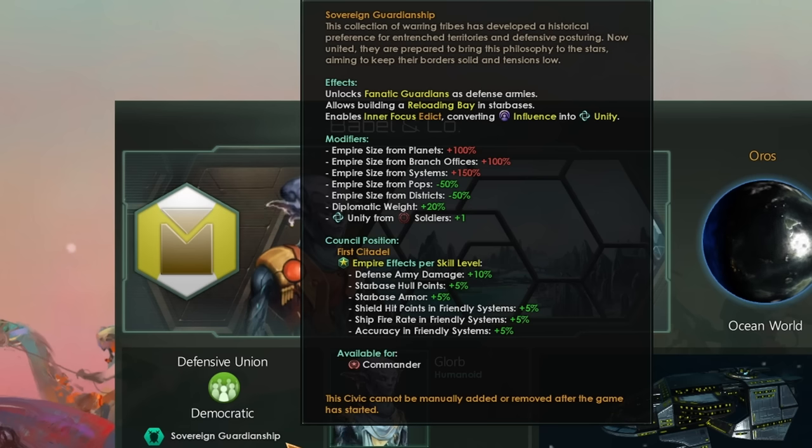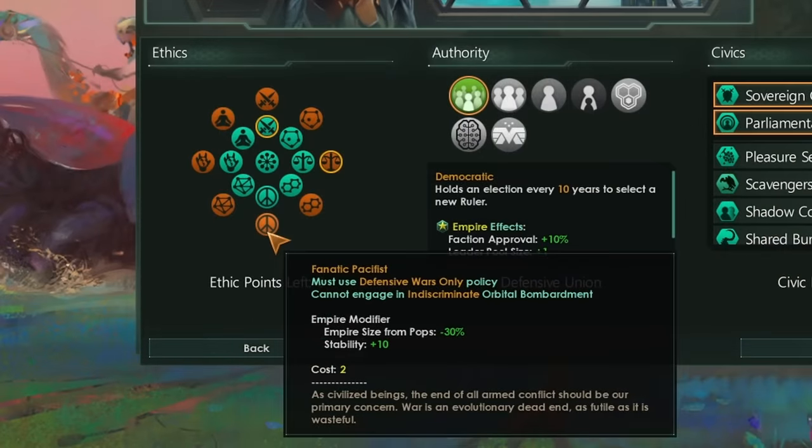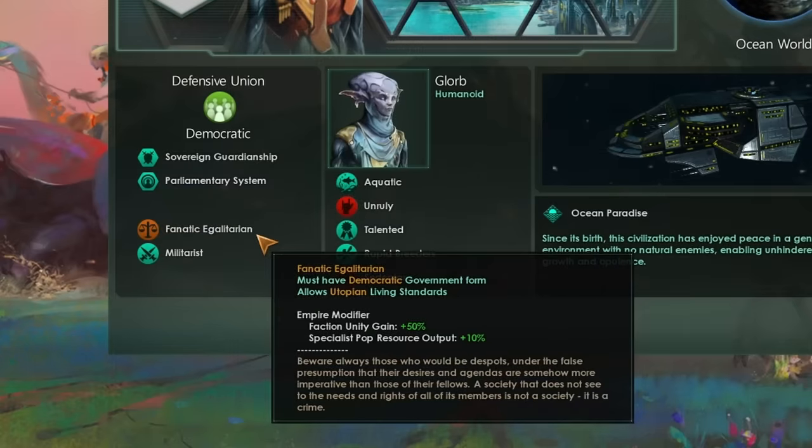If that wasn't enough, we also get plus 20% diplomatic weight, extra unity from our soldiers, and the first Citadel Council position — which is really, really overpowered. In order to take Sovereign Guardianship, we must take Militarist. If we wanted to take Pacifist, that would reduce our empire size from Pops, but only by minus 30. And we need that sweet minus 50% that Sovereign Guardianship is giving us. Additionally, we also must take some level of Egalitarian, which will be important a little bit later on.